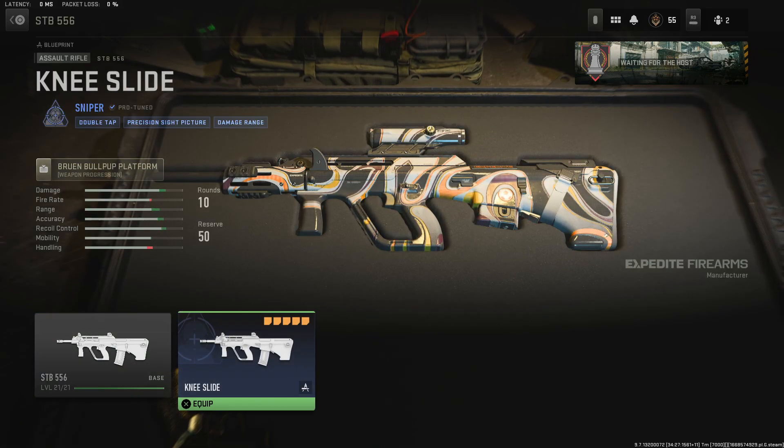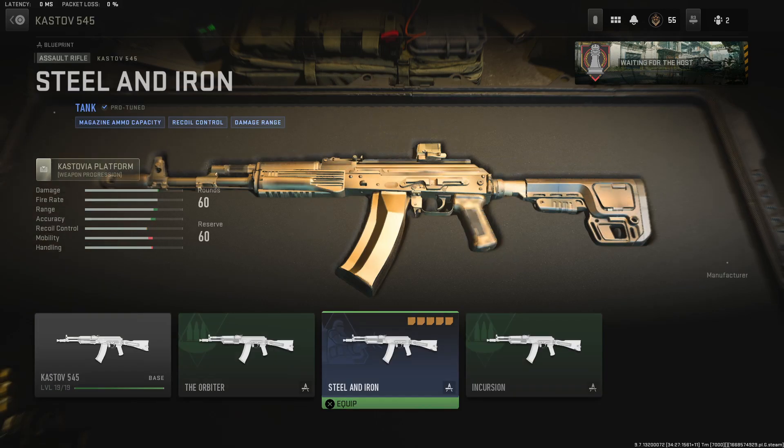Now here is our first blue classification — this is the Sniper. It's the STB 556, also known as the AUG assault rifle. There is a single tap mod in the magazine attachments that heavily increases the damage and grain of the ammunition, so you're basically pumping out two shots every single time. It's a 10-round magazine, and that's where you get the Sniper Knee Slide blueprint for the AUG.